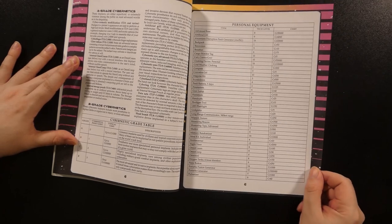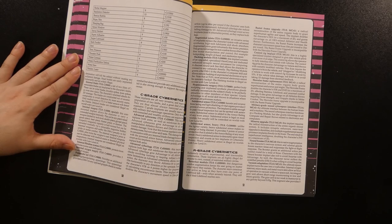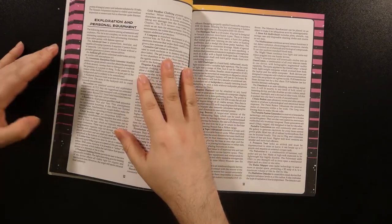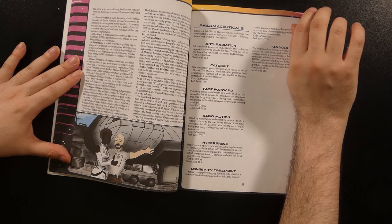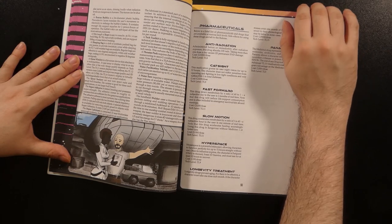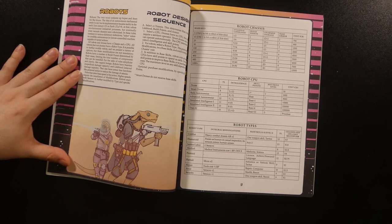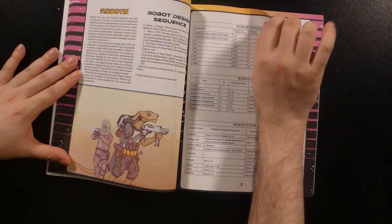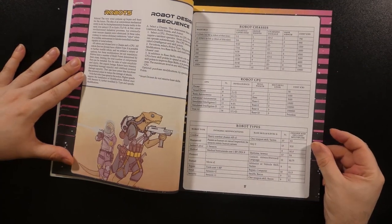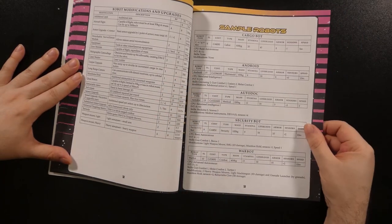A table showing the cost of various personal gear is tucked in amongst the cybernetics descriptions, with a fuller list and descriptions of what each piece of gear does along with any special rules following. Pharmaceuticals are briefly touched upon and listed as well. The robot section covers robot design rules — you basically select parts from a series of tables listing costs and stats that each system and type contributes to the overall robot design. There are sample robots statted out along with what components went into making them, so you can use that as a guideline.